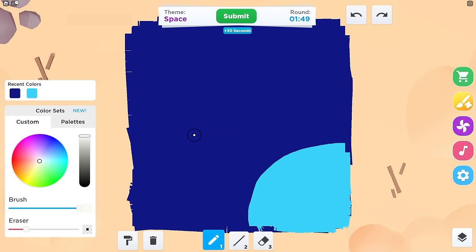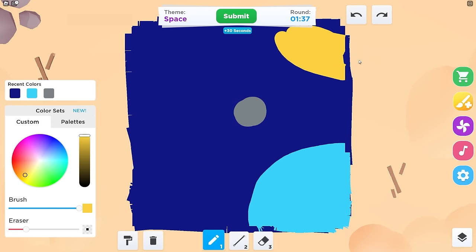And then I'm gonna go right here and make the Earth's moon. So let's go like this. I'm first gonna make the outlines of everything, and then we're gonna start coloring everything in. I want to make the sun on the right. And then let's make Mars over here.